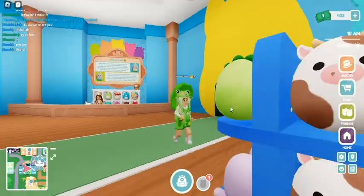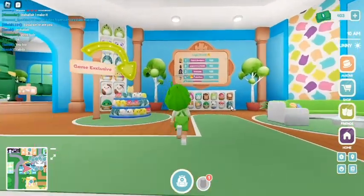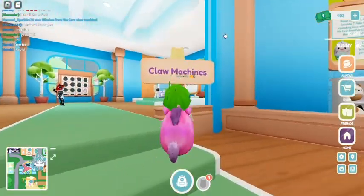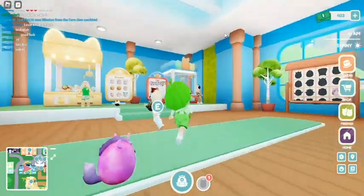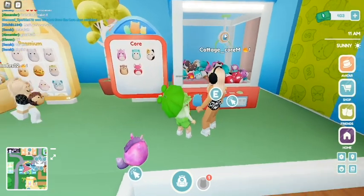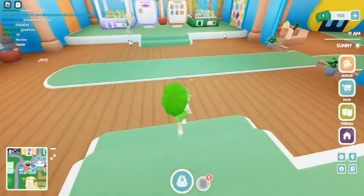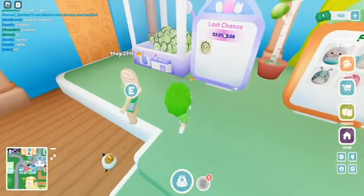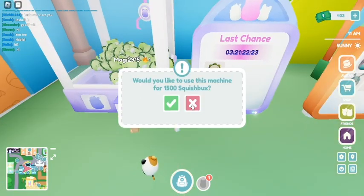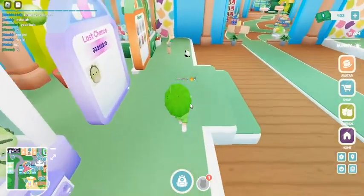The only one I have out at the moment is Lola. Over here you can press the claw machine and basically it makes it so that you can grab the Squishmallows. The different machines have different prices — this one is quite expensive and it's only got one in it, which is very cool.